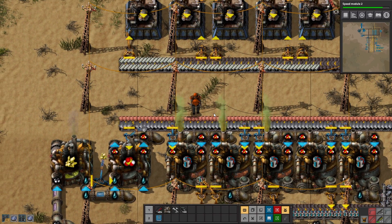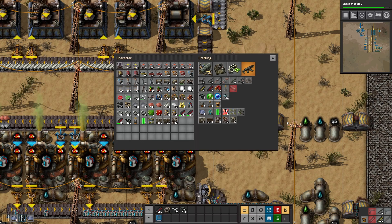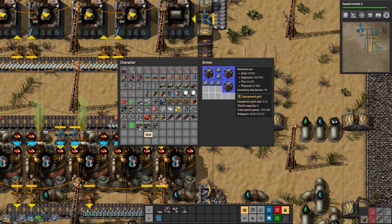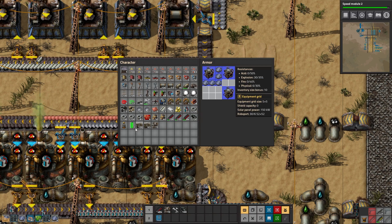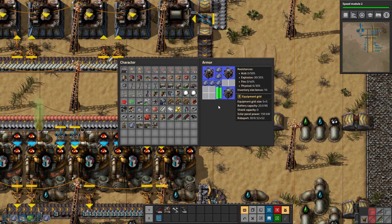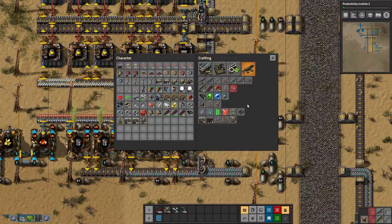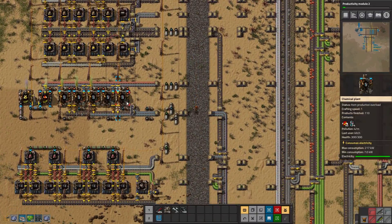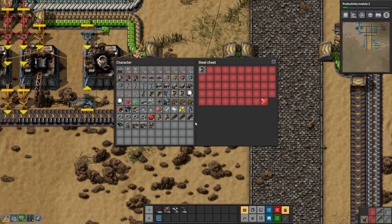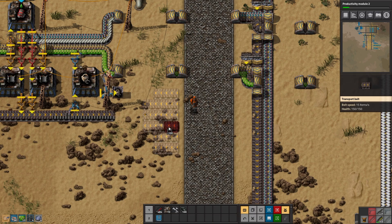We need copper. All right, we need more copper. There we go. And that should get that filled up. Let's put that there. Battery — throw that in right there, and we'll just fill in the six solar panels in the holes there. I used to not worry at all about solar panels for modular armor, but they made a change recently that we saw in the last series.